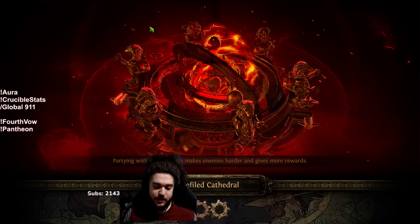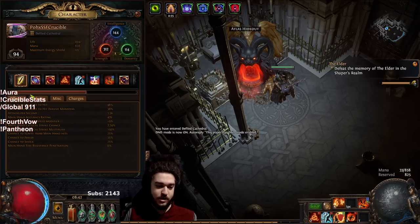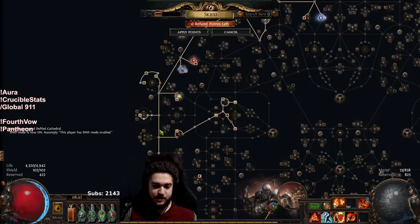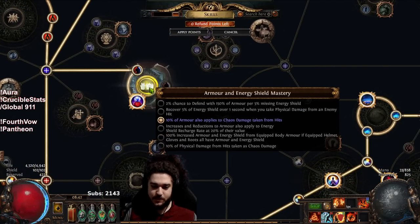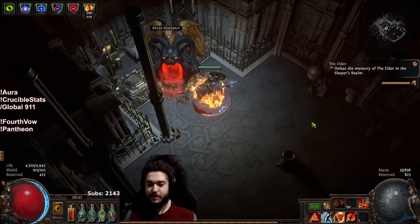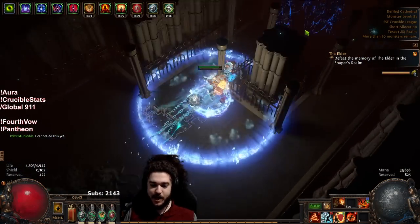My pantheon is currently staying on Arakaali because I want that chaos damage against damage over time since I'm not chaos capped anymore — I'm at 48%. With the mastery or pantheon we are 75. To prevent myself dying from chaos hits, I'm using the armor and ES mastery for armor applies to chaos taken from hits. I'm going to need this anyway when I get my Glorious Vanity. I still don't have exposure on my gloves, which is very sad.